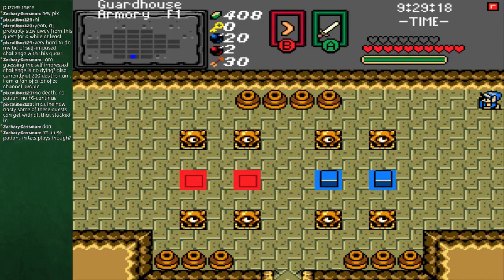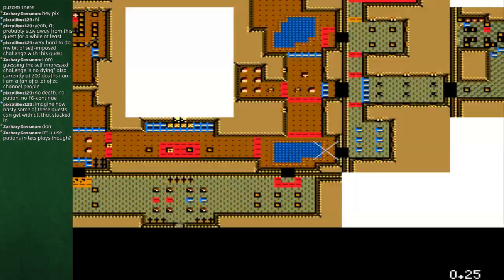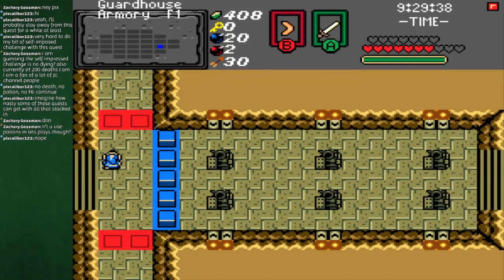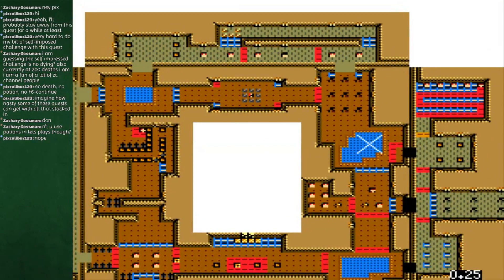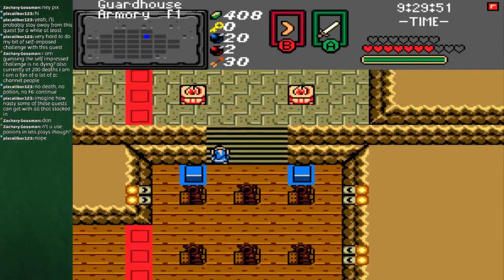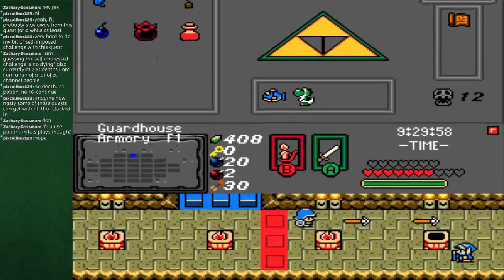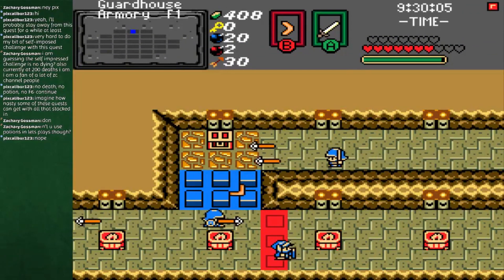No death, no potion, no F6 continue. He really doesn't use potions — maybe once, and even that's questionable. The only reason I F6 in this quest is just time, because especially considering I want this stream to be about two hours, that would be hard to do without any F6s. There really is no benefit to F6ing in this quest because unlike other quests it doesn't give health. Most quests give you health when you F6 — this one doesn't though.